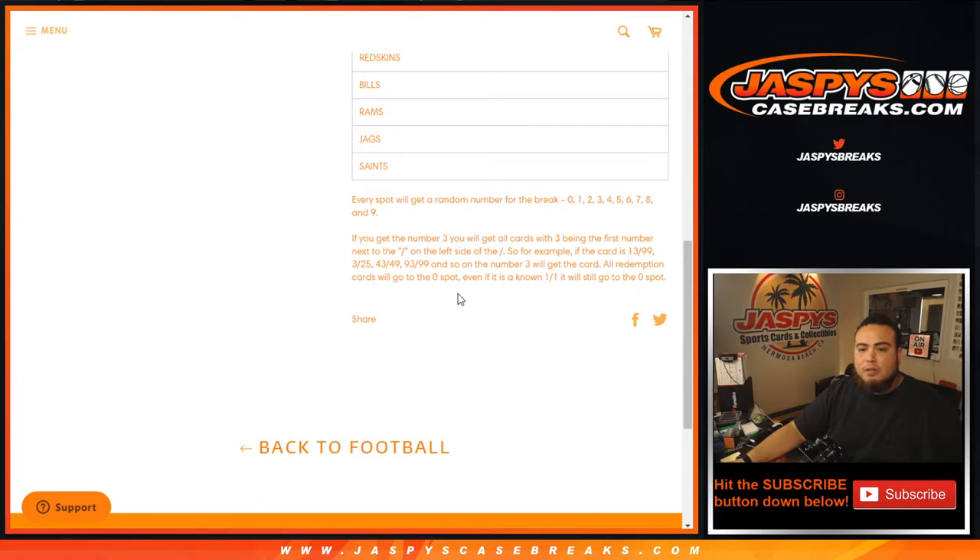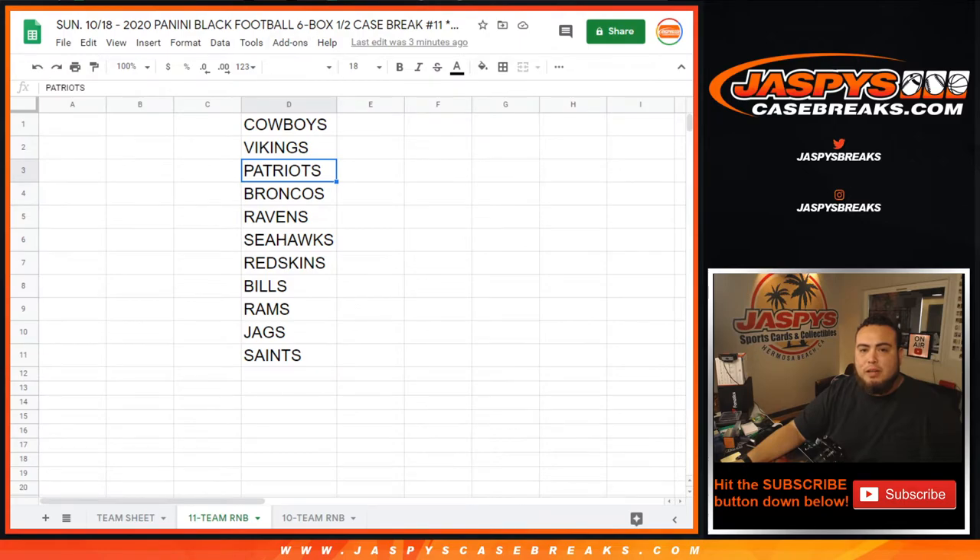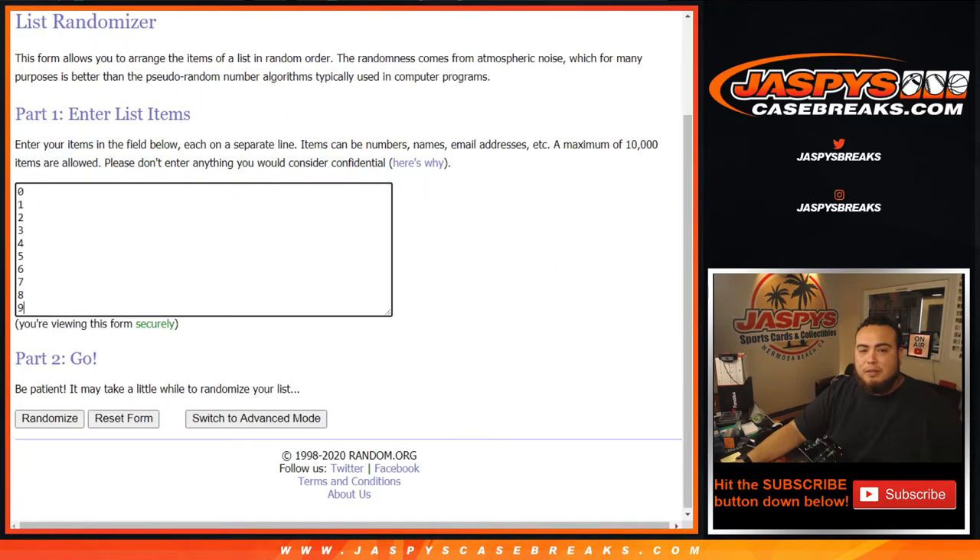All redemption cards will go to spot 0 — even if we know it's a 101, it'll still go to spot 0. And of course, if there are any unnumbered cards, we'll randomize them all in one block. So there are the teams, here's the randomizer, customer names and numbers.